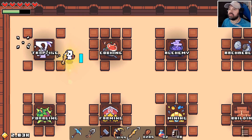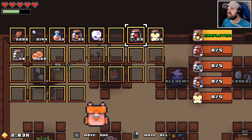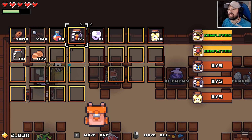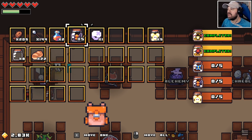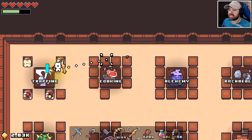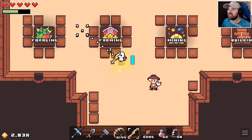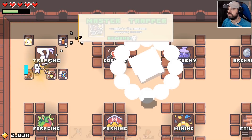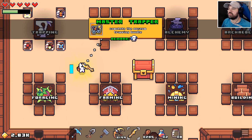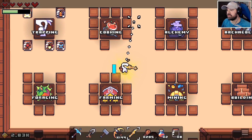We have a couple of jars — caught some insects — so we can hand in these bundles. I know I had butterflies but I left them in the vault. Let's bring them back. There we go — completed the museum trapping bundle and we get another spirit orb. Damage!